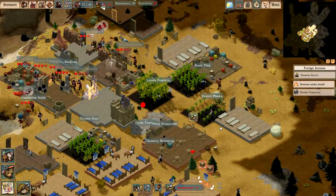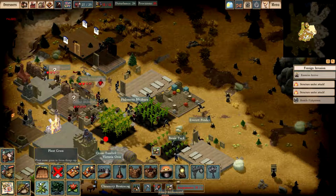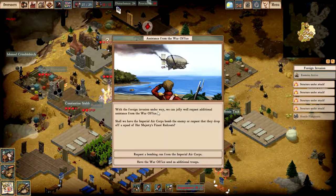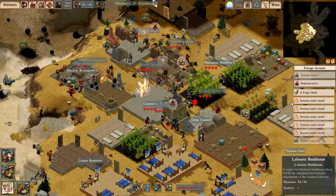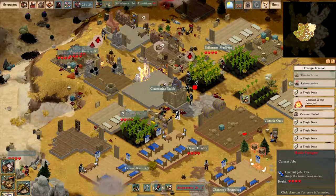We are going to be in trouble on this side. We are still fighting fish people — we need to take care of these people first. Oh here they come! How many of these — they're going to destroy buildings! Oh no, no, no — not good at all! I will never be able to rebuild all these guys. I need to do something. I'm a bit worried that it might be my end — there are too many of them and my people are not in good shape. With the foreign invasion underway, we can request additional assistance from the war office: shall we have the imperial aircraft bomb the enemy, or request a drop squad? I need a squad because if they bomb the enemies they would probably bomb us too.